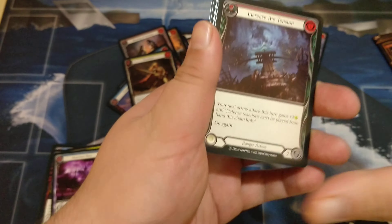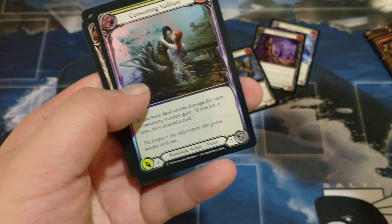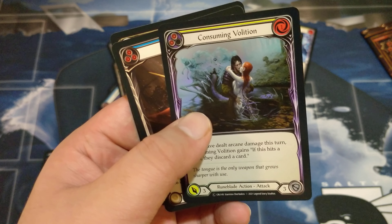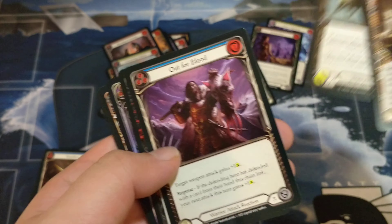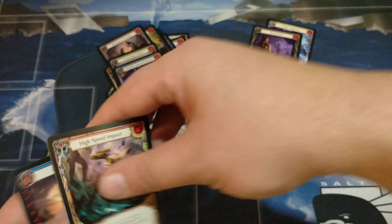Come on, man — get your shit together. Foil common — that art is sick. Consuming... Violation? I think I'm mentally challenged, can't pronounce simple words. Looks like we're about halfway through this box right now. I am not seeing anything crazy — nothing really happening with this box right now.